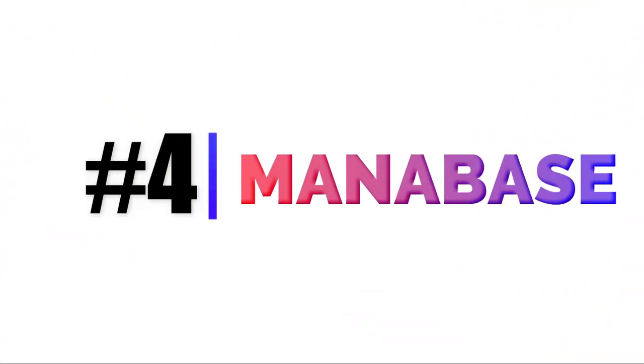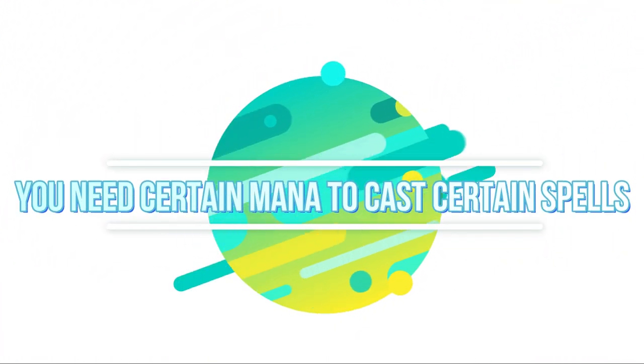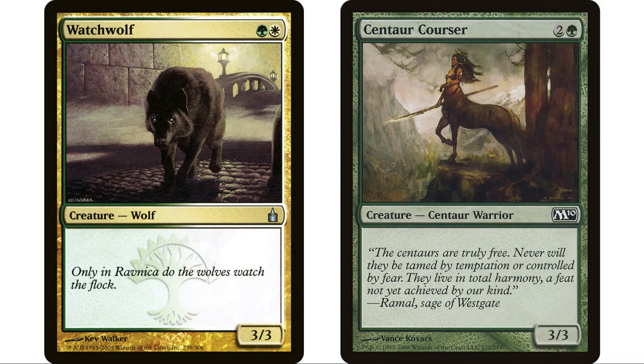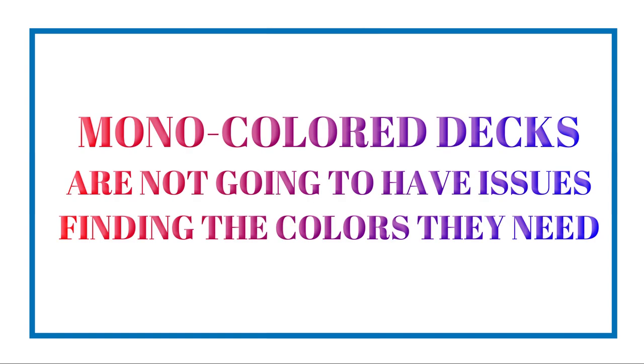Coming in at number four, and this is probably the most obvious one, is the mana base. This is a fundamental part of the game — one of the most important and interesting parts — that you need certain types of mana to cast certain types of spells. This is why multicolored cards traditionally were always a little bit cheaper than a card that does something similar that is mono-colored: a multicolored card is harder to cast because you need those pips, those different colors.